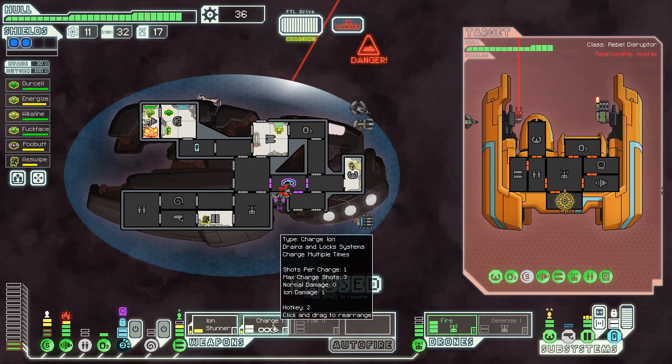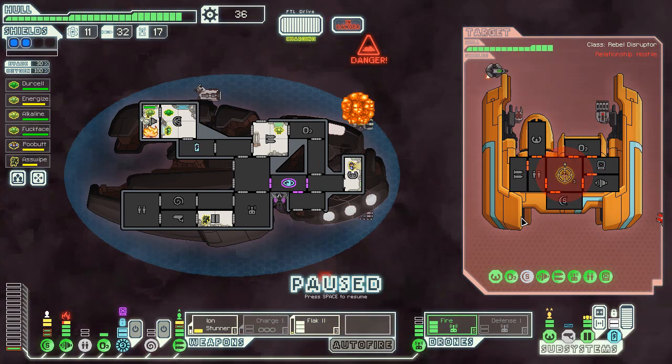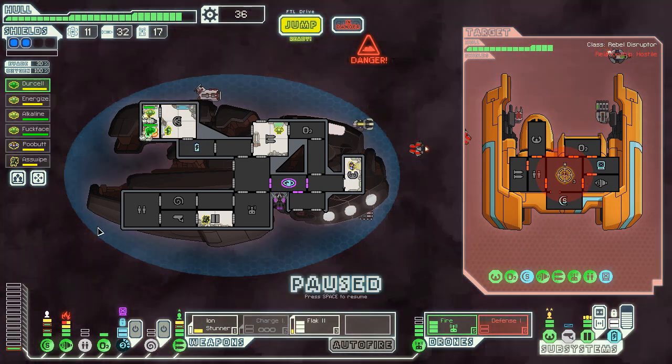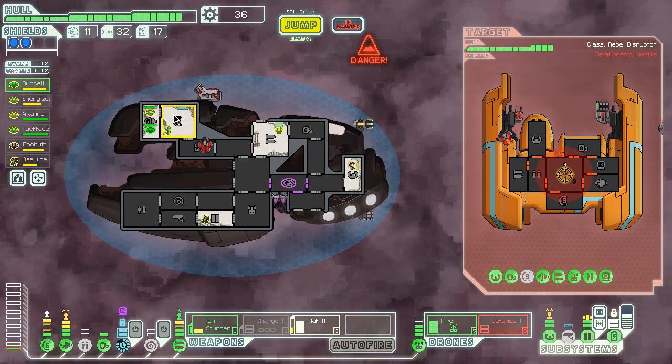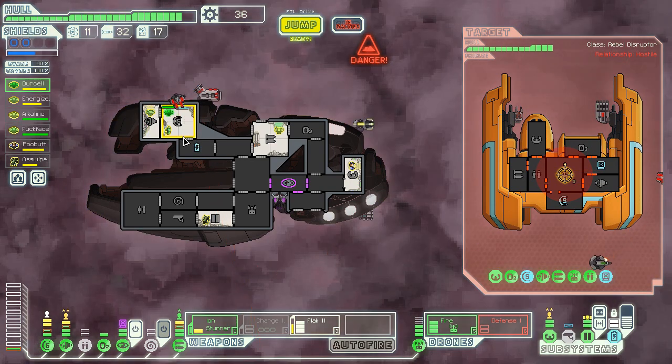Here's what I'm thinking - watch this. I'll uncharge this. Ion stunner is still attacking that, and flak cannon can just go attack that. That thing's being attacked - I guess I should go in here and help. I have backup battery power. Defense drone got taken out. Now his whole ship should be on fire right now. Unfortunately we can't see it, so whatever.